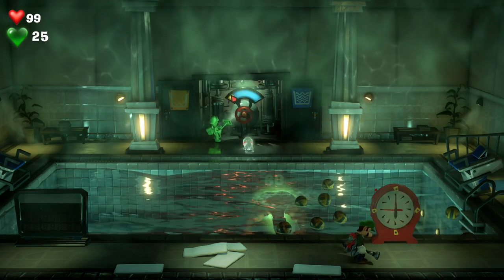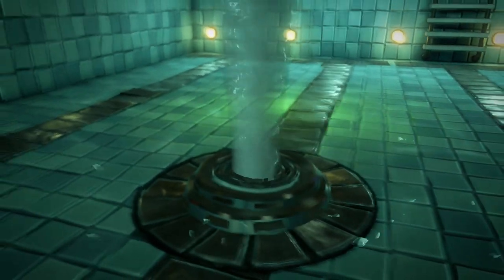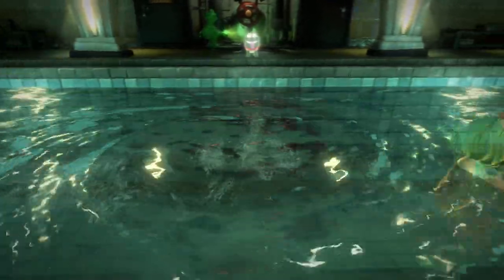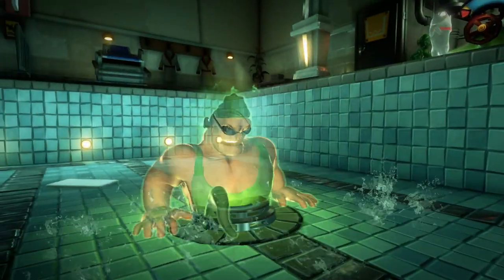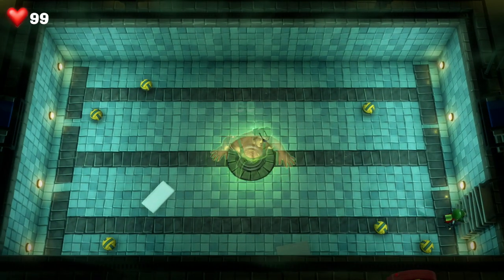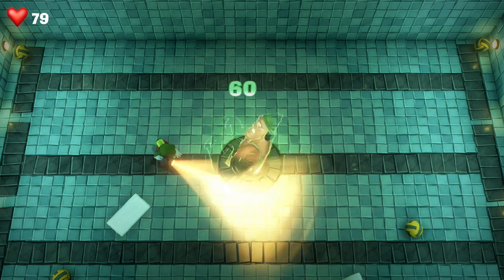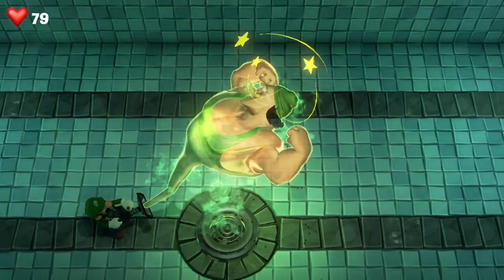Wait for the next opportunity to stun the swimmer ghost again, then use Gooigi to reach the switch and hoover it up with ZR all the way to empty — that will drain the pool. With the pool emptying, the swimmer ghost gets flushed down like he's going down the drain. He gets stuck in the plug, then we go down and enter the pool. Hoover up a volleyball and aim for his head — then flash him first, hoover him up, and slam him. He goes down fighting but he's not strong enough.